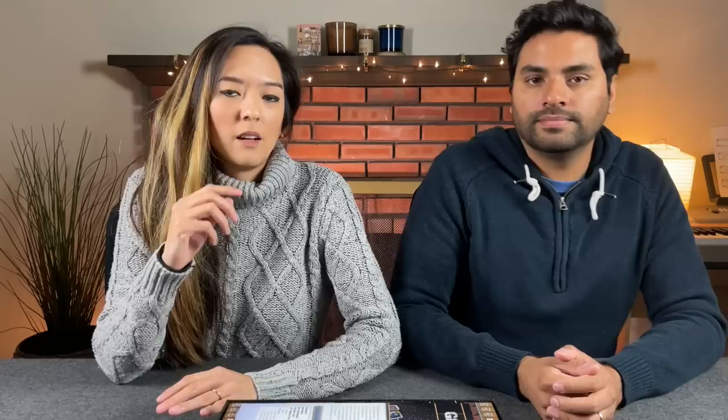If a game is really difficult to set up, that's a barrier to playing it. The big kicker for Folded Space inserts specifically is they are much more affordable than other inserts — that's a big deal because a lot of inserts can sometimes cost nearly the price of the game itself. For example, a game that was $40 with a $30 insert feels psychologically hard to justify, so these more cost-effective options are preferable.